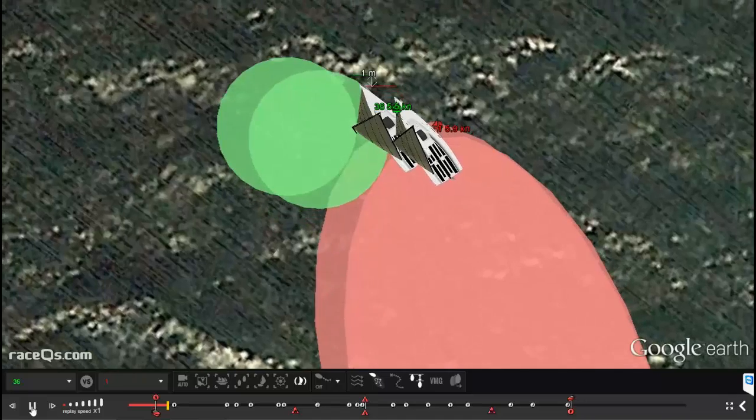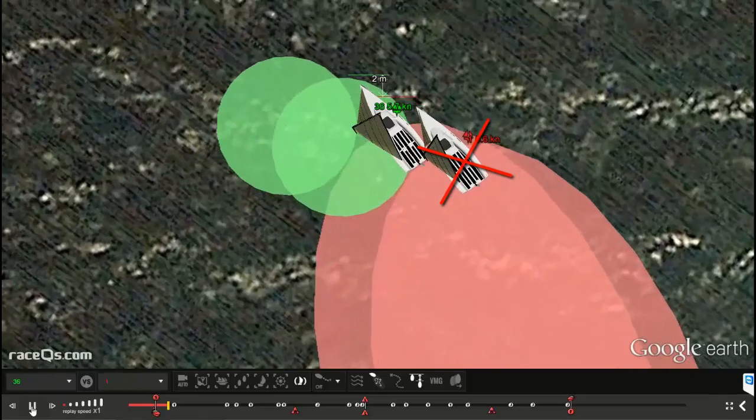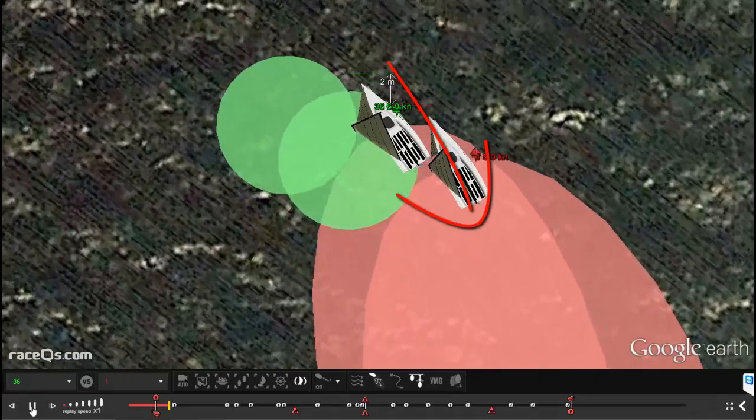And this is classic Lee Bow position. Lee Bowing someone isn't going to provide instant gratification. It's important once you get in that position not to pinch — you need to keep up your speed in order to start flushing them back. Look there, he goes falling back a little bit.